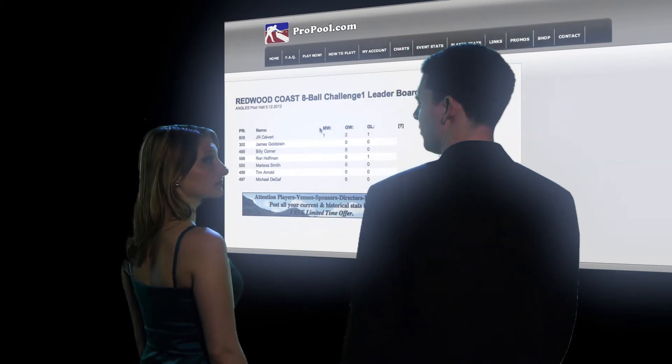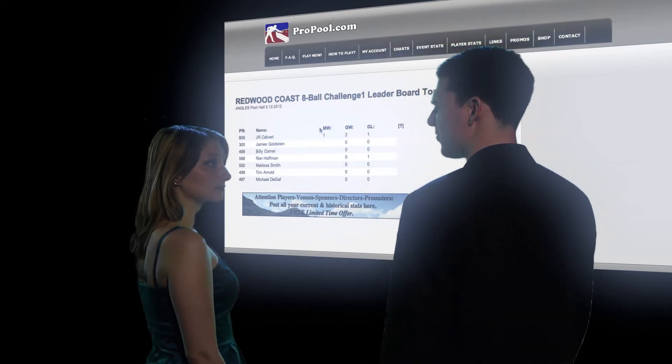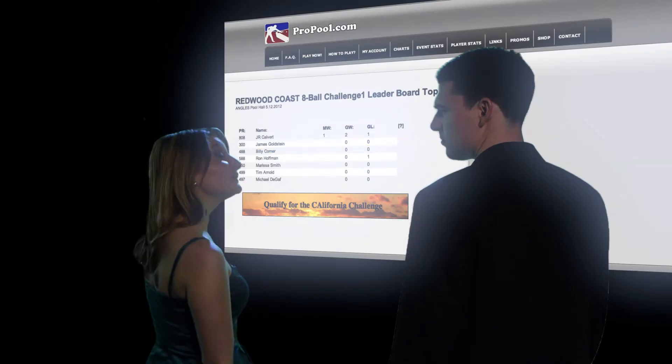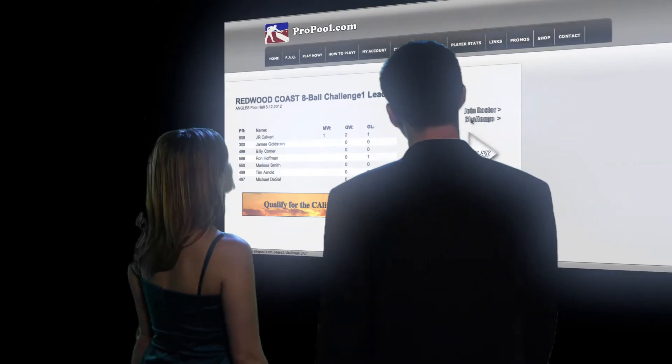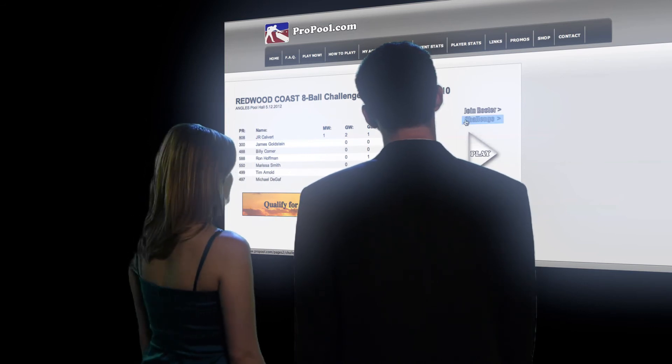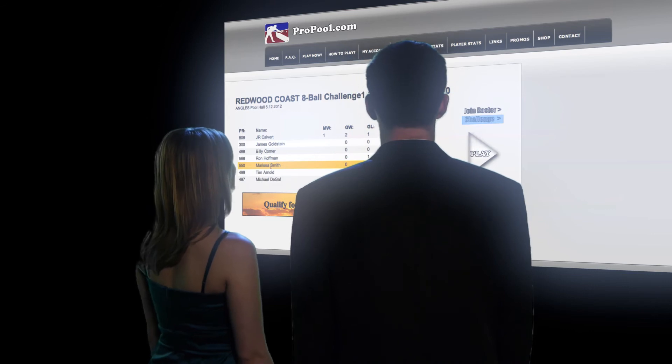So how do you know who you're going to play? Is it just randomly selected or like names on a dartboard? No, you have two options. You can either challenge five people, or you can wait for five people to challenge you. I'll show you how to challenge someone. Just click Challenge. Now click on the name of the person you want to challenge. I'll click on my name. Now you're playing me. Great, just gotta be four more. Yeah, if you happen to beat me, you'd have four more to go.